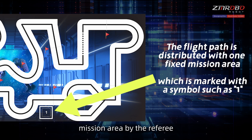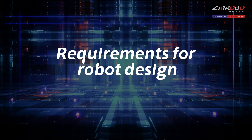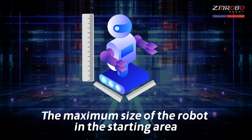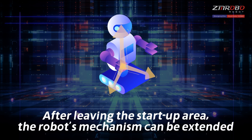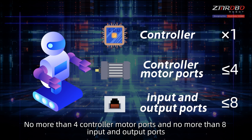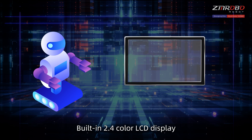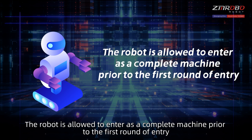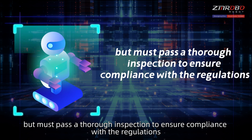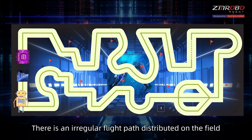Each team uses one robot. The maximum size of the robot in the starting area is 25cm × 25cm × 50cm. After leaving the startup area, the robot's mechanism can be extended. Only one controller is allowed per robot, with no more than four controller motor ports and no more than eight input and output ports, and a built-in 2.4-inch color LCD display. The robot is allowed to enter as a complete machine prior to the first round but must pass a thorough inspection to ensure compliance with the regulations.